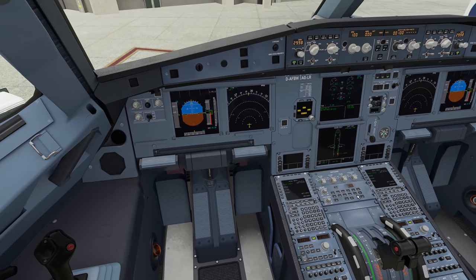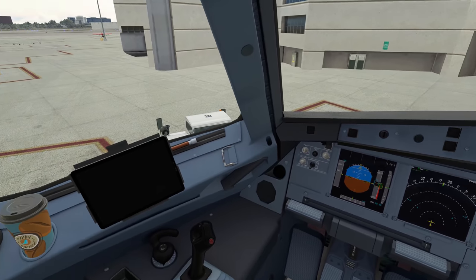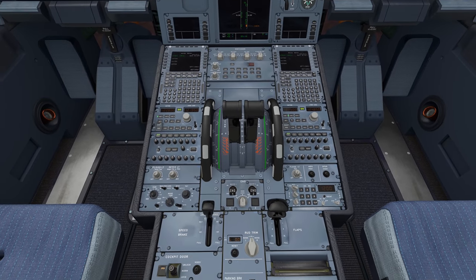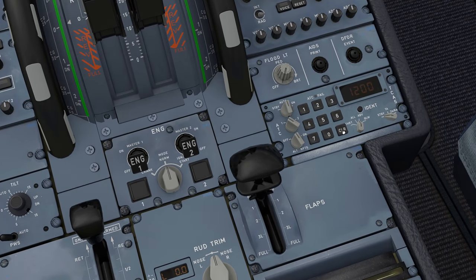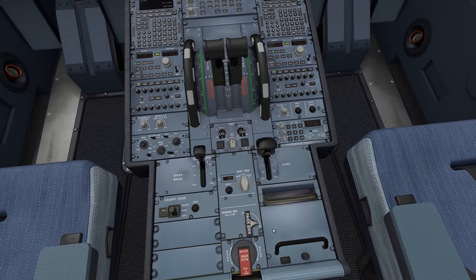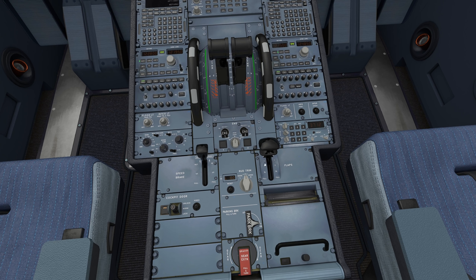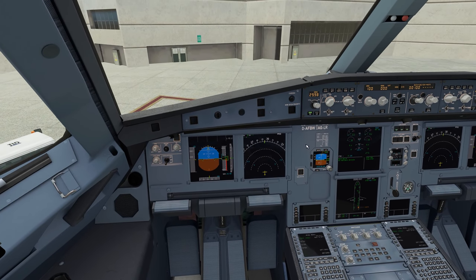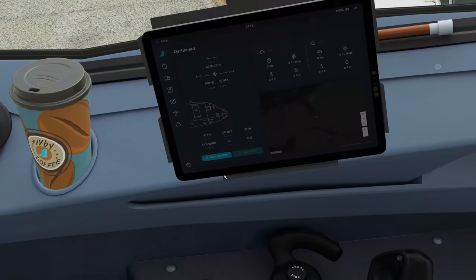I will not be using ATC today as it was really just a pain. We can turn our flypad on here. We've already contacted clearance and they've given us a squawk code of 3712. Transponder goes to auto or standby. Parking brakes are set, speed brakes retracted, flaps retracted, engine mode in norm, both engine master switches off, predictive wind shear off, weather radar off. Set your lighting as desired and lock your doors for the cabin. While the aircraft is being loaded with cargo and fuel, let's come down to our flypad.